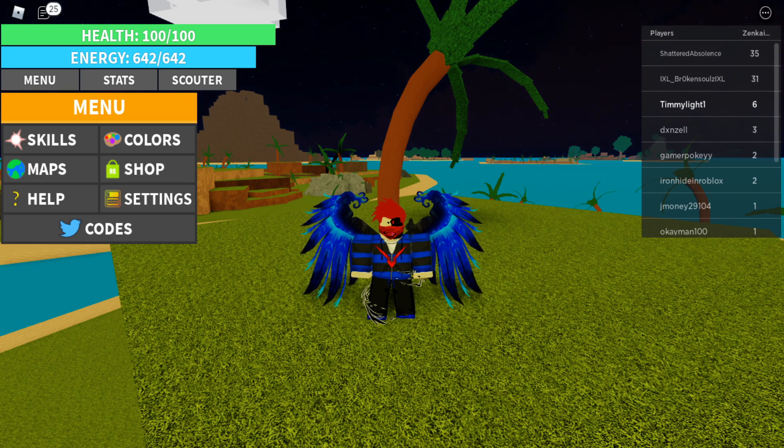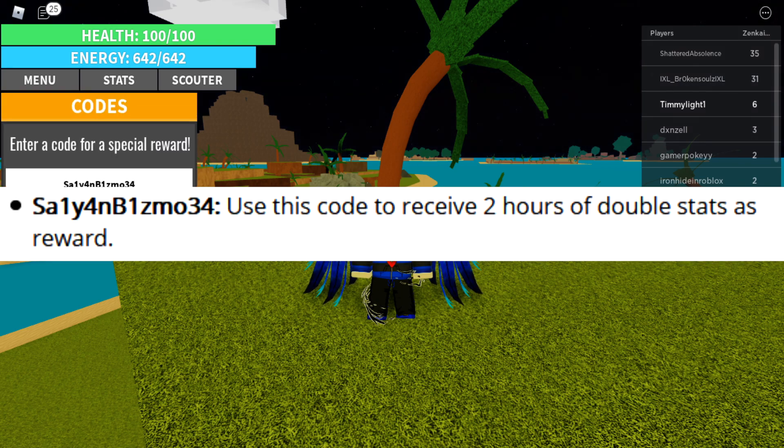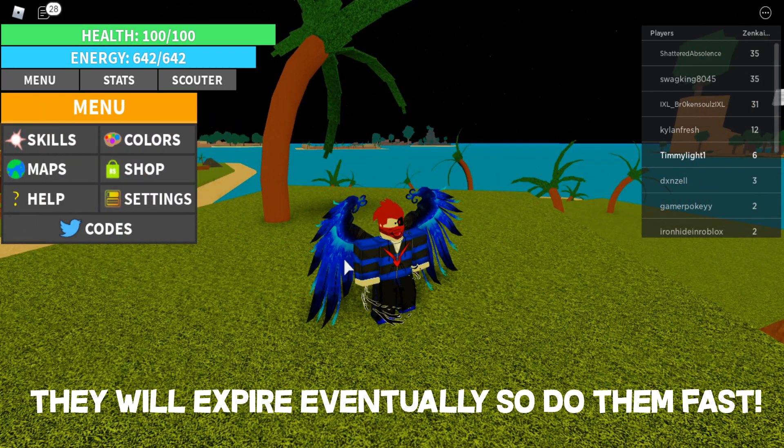Then the next code we got is something called Saiyan Bismo. I don't even know how to say this, I'm not even going to try. But this is what it looks like — it's also going to be on the screen for you guys right there. And all you want to do is hit that redeem button, and unlock double, or two times stats for two hours. You get two hours of double stats as a reward. So that's pretty good.